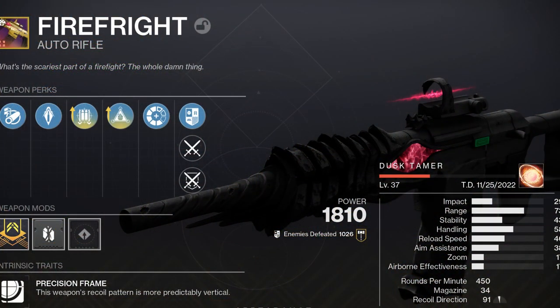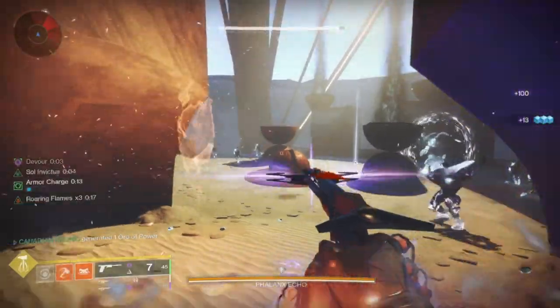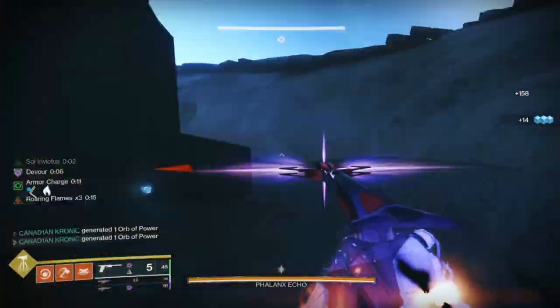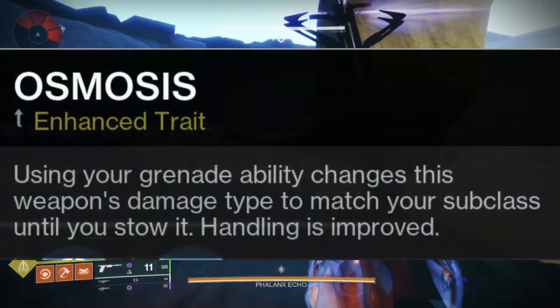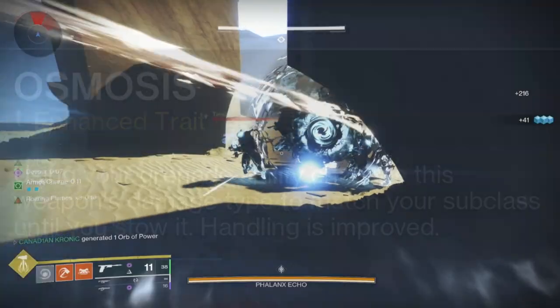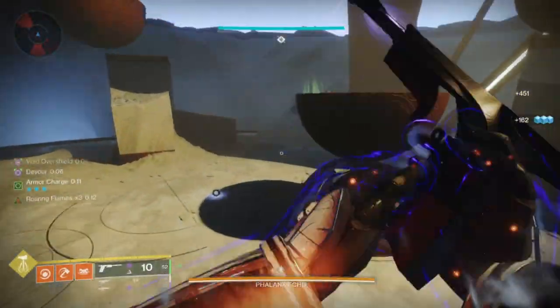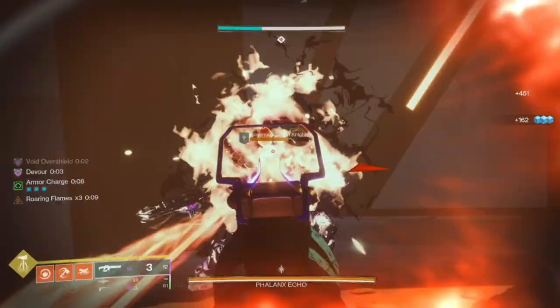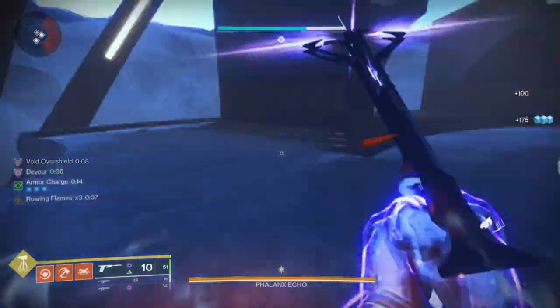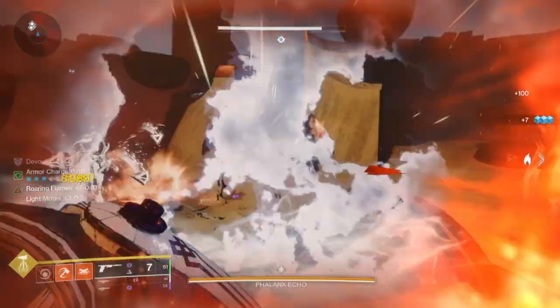Fire Fright intrinsically comes with the origin trait Extrovert, which states: kills while surrounded restore health — think of it as Unrelenting. We're going to run Osmosis on this weapon, which changes the weapon's damage type to match your subclass after throwing a grenade. So with this loop, we'll proc Devour with the Bloodline, use your grenade to proc Osmosis and spawn a Fire Sprite, use your melee to proc Radiant — and voila! You have Devour, Radiant, and Restoration, with a way to extend all three. Throw on Repulsor Brace in your heavy slot and you now have one of the strongest solo builds in the game.